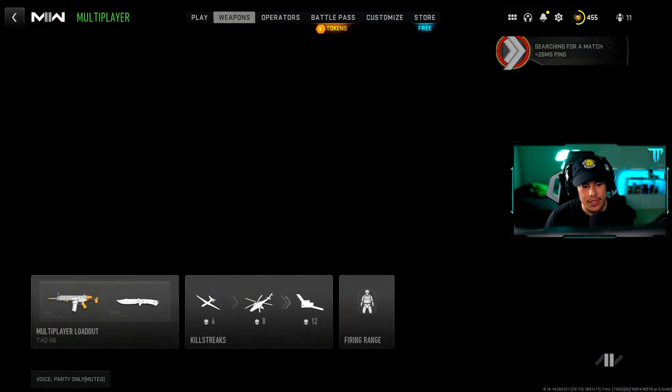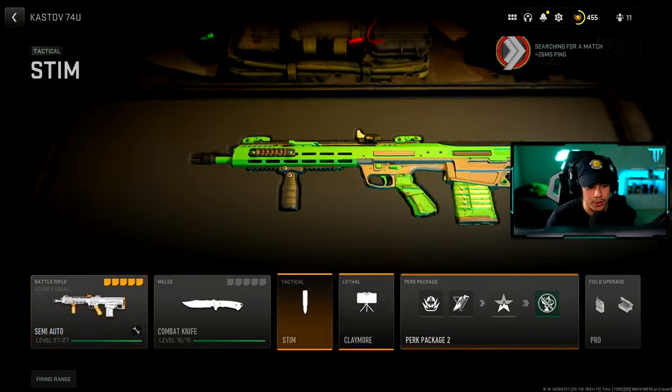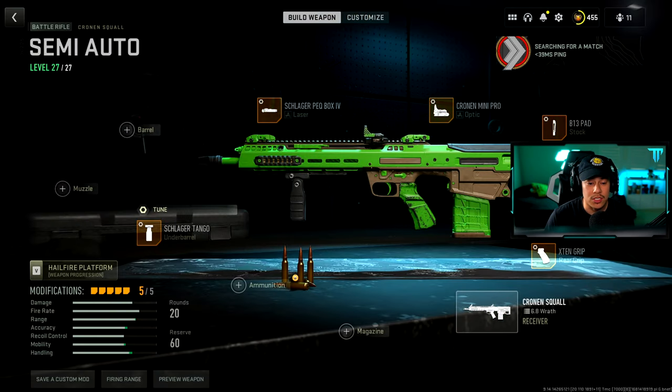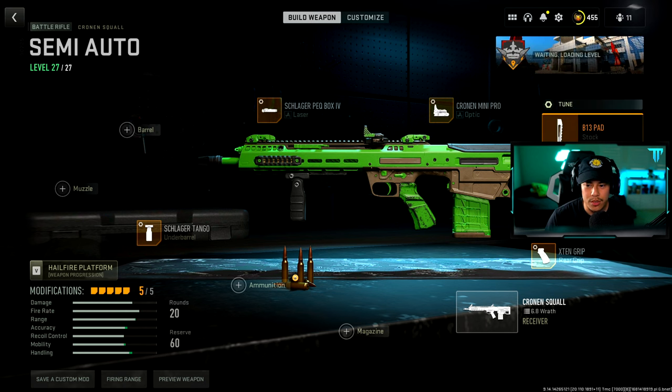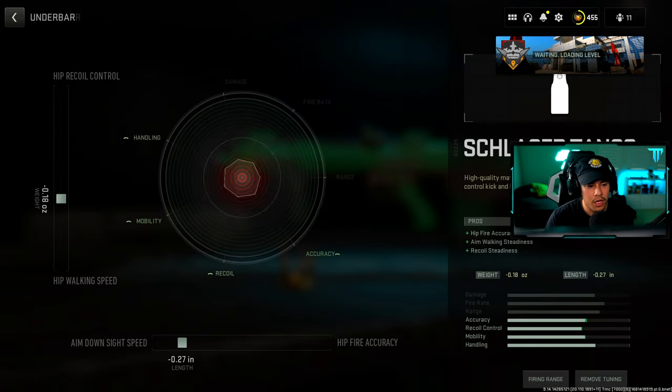Alright y'all, we're gonna get this thing started. So for this class setup, don't mind the label — the Castle 74U — this is actually what I'm using. This is gonna be my semi-auto class setup, and this is literally gonna help you one-shot opponents as well as get a faster TTK. Obviously when it's one shot on a battle rifle you're gonna get a much faster time to kill. So that's why we're using this setup. I've got the laser, the Schlager PEG Box, the Cronin Mini Pro, B13 Pad Stock, the X10 rear grip, and the Schlager Tango.